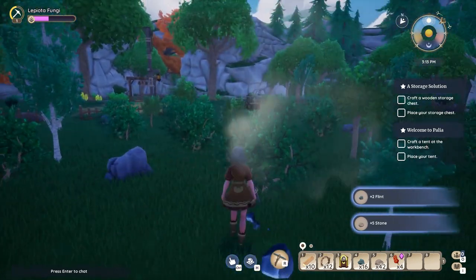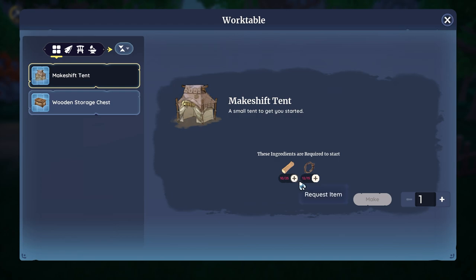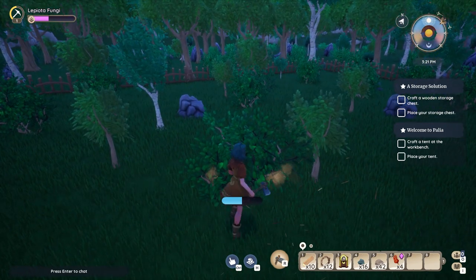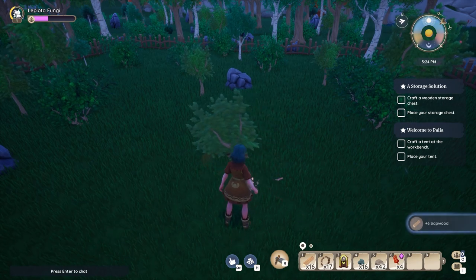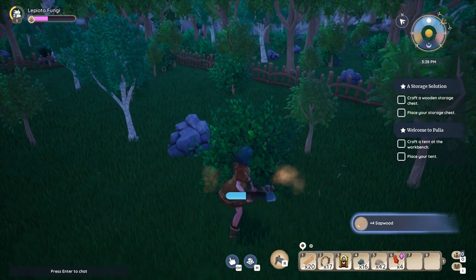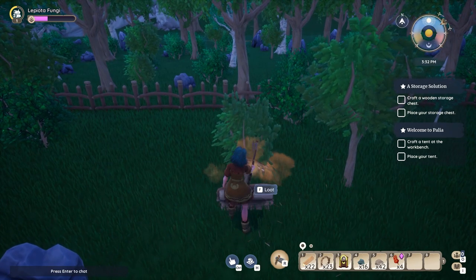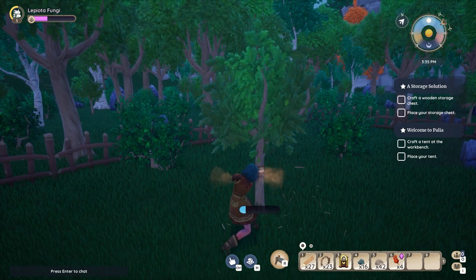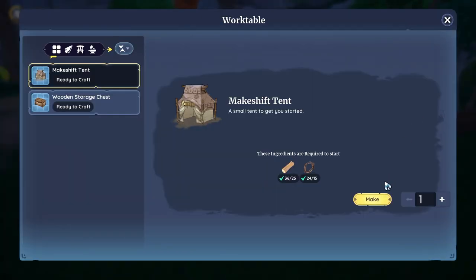I do have the quests on the side here — that's nice to know. I would say we will go craft something. Craft a makeshift tent — I need way more wood. So instead of taking stone, I'm gonna take some bushes and trees down. Plant fiber, very nice. Sapwood — this will probably give me some more fiber again. Let's see if we have enough. We do! Let's make a makeshift tent.